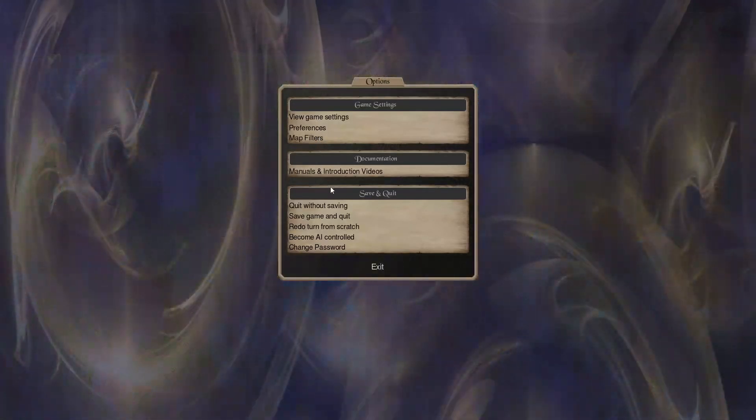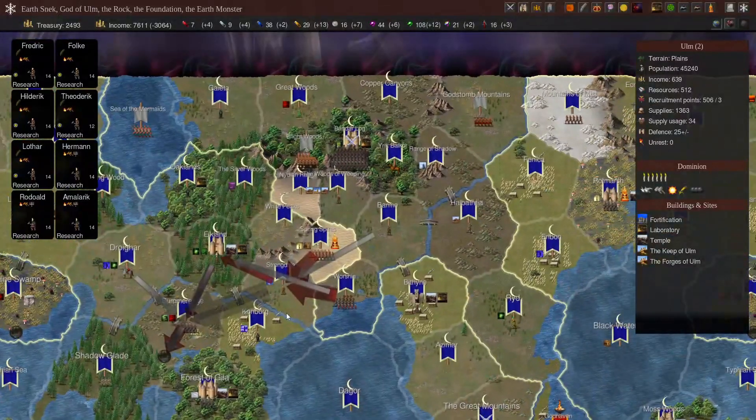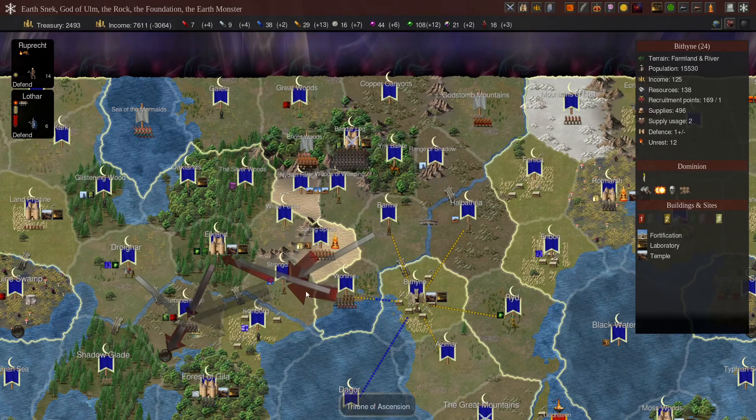We have managed to come out around Bandar Log and take a lot of territory, moving our forces well and taking them out piecemeal. We've given ourselves time to take Bethene and then come back to Bandar Log — taking them one at a time. They can't really counter us. Now on turn 33, that war took around 10 turns — starting late spring and lasting until early winter — and we completely wiped out Bandar Log. Part of the delay I blame on me explaining things in these tutorials rather than spending full time on turns.